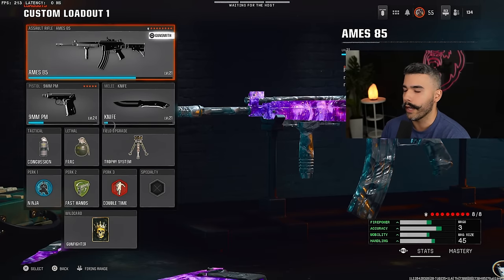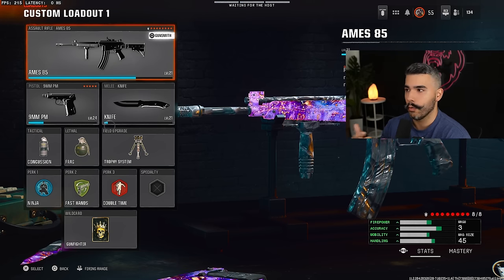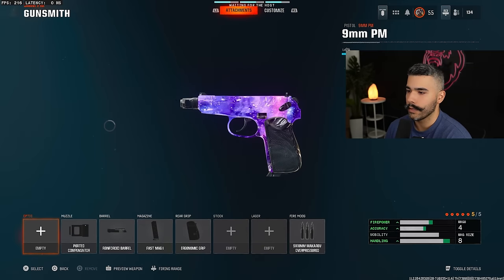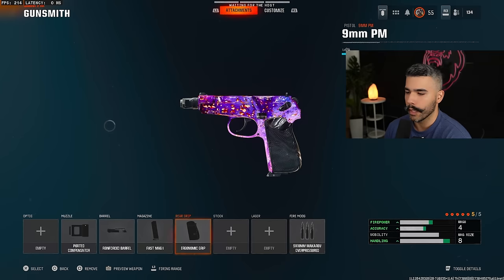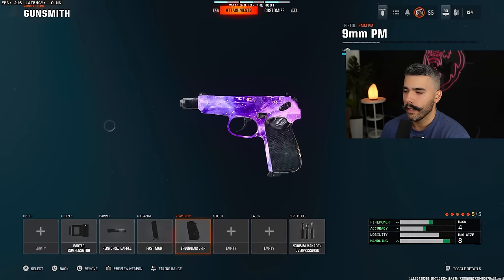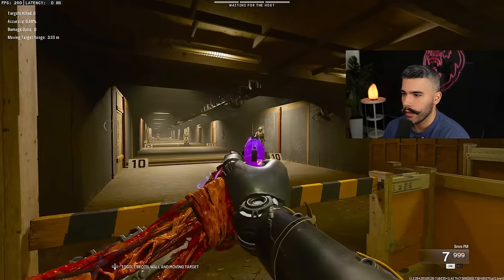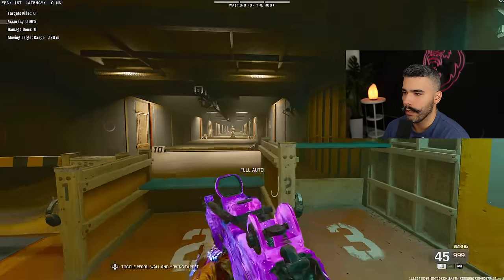We are going to be rocking Gunfighter on this AR, and this AR has everything you need — it's so dominant and it helps you win more gunfights. For the pistol, we are rocking the 9mm PM. With Fast Mags 1, Ergonomic Grip, and the Overpressure Round for bullet velocity, it's going to be a friendly gun for you to use whenever you need to use it. With a pistol, you can push or finish off a kill.